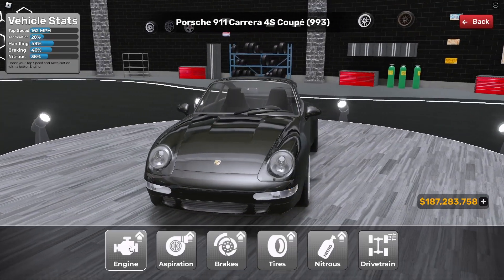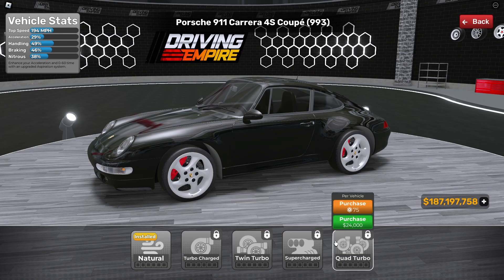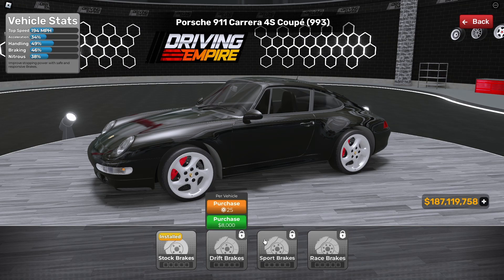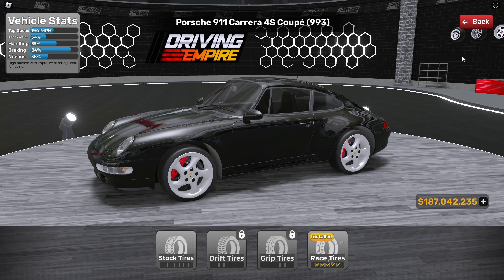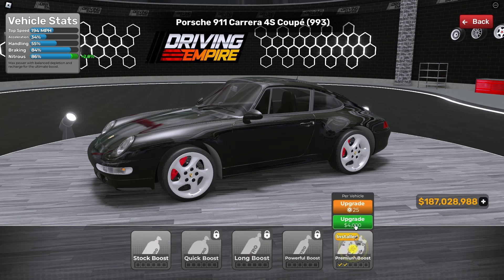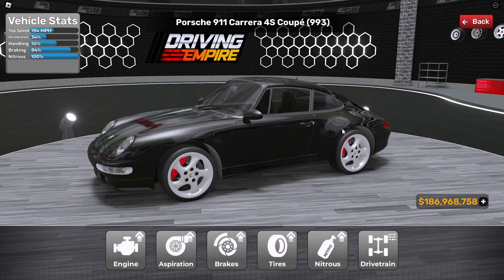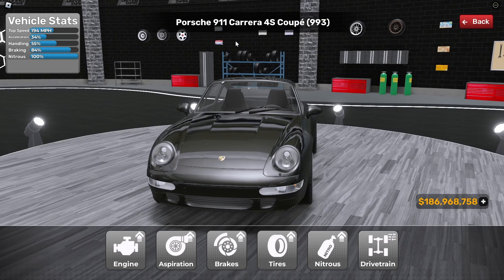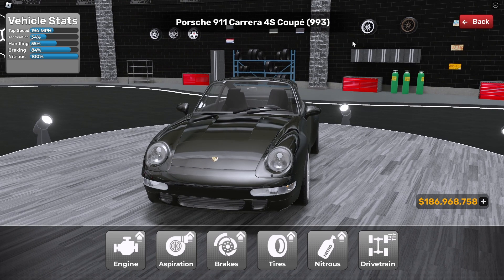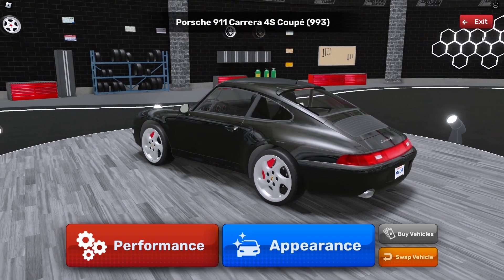Now let's fully upgrade both cars. For the 993: race engine 25,000, quad turbo aspiration 24,000, race brakes 15,000, race tires 16,000, premium boost nitrogen installed, and drivetrain is all-wheel drive. Based on the vehicle stats with full max upgrade: 194 miles per hour, 34% acceleration, 55% handling, 84% braking. Still pretty slow — the acceleration and top speed are still lacking, but obviously it's a classic car.